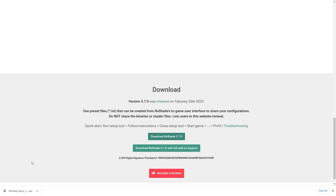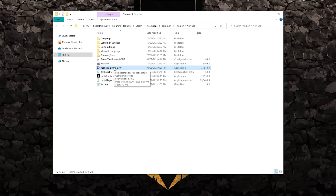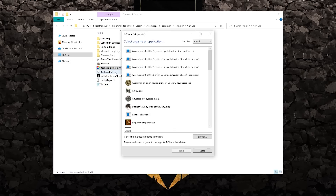Downloading random EXE files from the internet can be dangerous, but this is ReShade so it's fine. It will download to wherever your browser's download folder is — sometimes the desktop, sometimes a Downloads folder. Know where your files are going. Once you have the EXE, for simplicity I'll move it into the Pharaoh A New Era install directory.